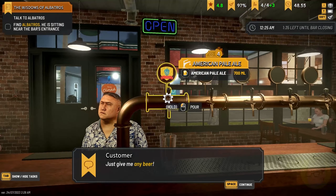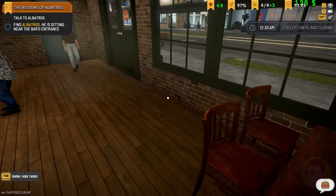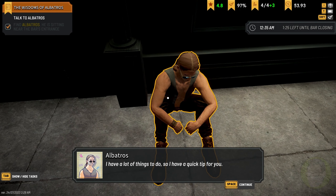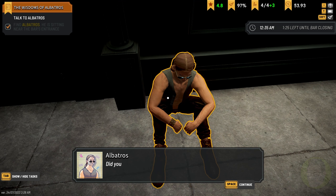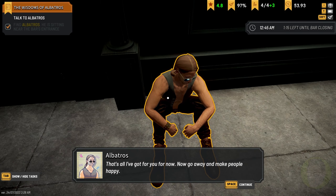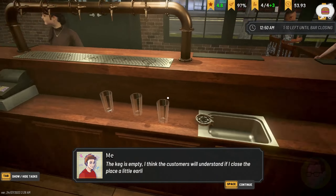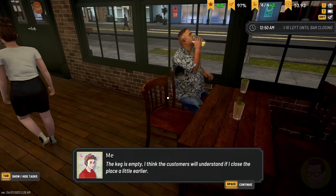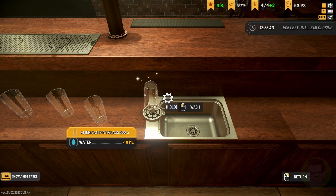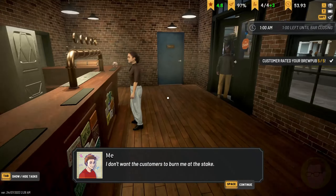Let's pour this guy a beer first. There we go. Thank you very much, sir. Let's go and see Albatross. Yes, tip away — yes, I did. You are Albatross, you are the man. The keg is empty! I think the customers will understand if I close the place a little earlier. I have to be careful and watch over the beer fountain — I don't want the customers to burn me at the stake.